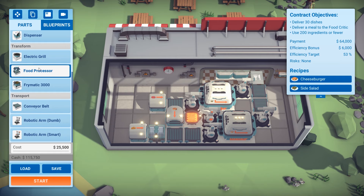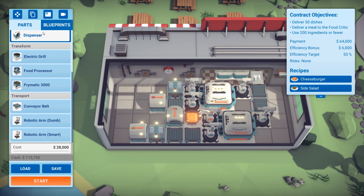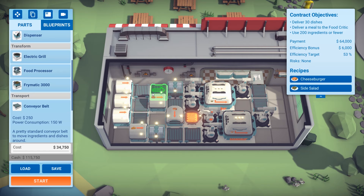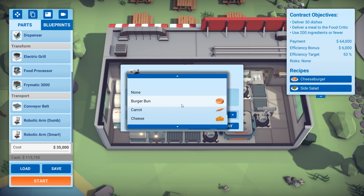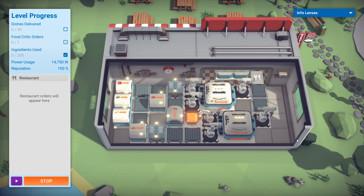The next thing we need is a salad. This should work just fine, but we need a bunch of dispensers — just put conveyor belts. I need carrots, I need lettuce, and I need tomatoes. That'll do all of those things. But of course, we don't want to waste ingredients — I'll show you what happens when we start it up.